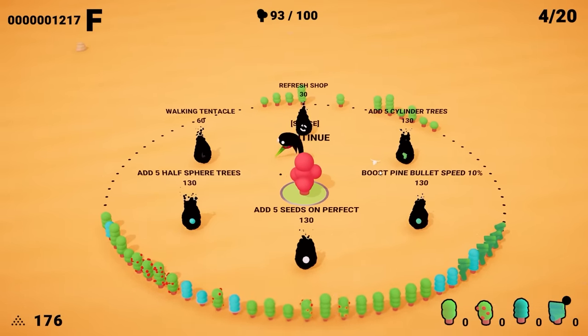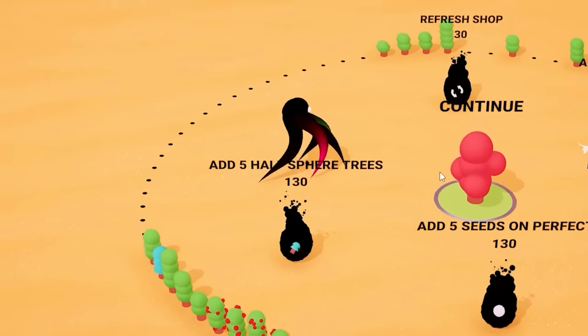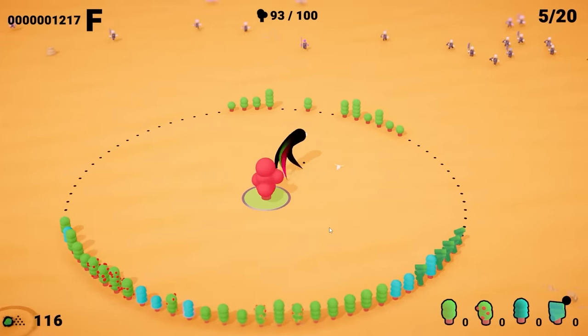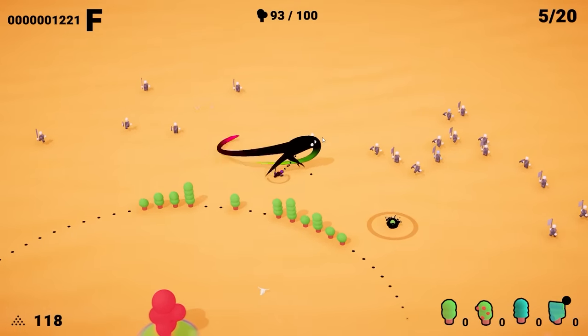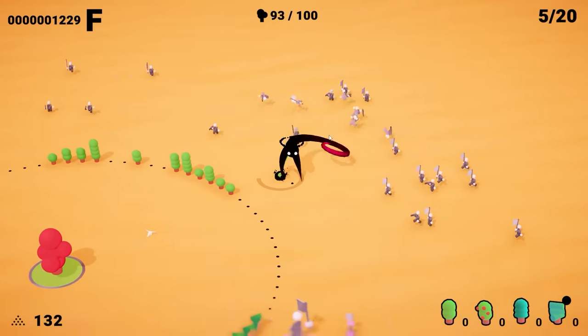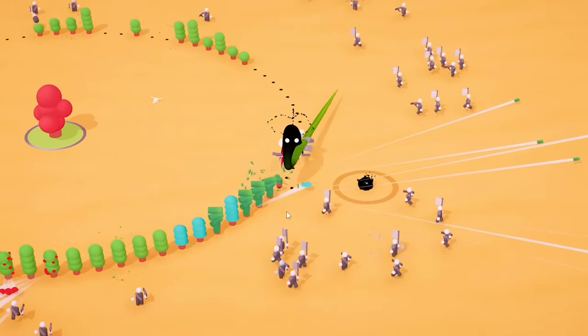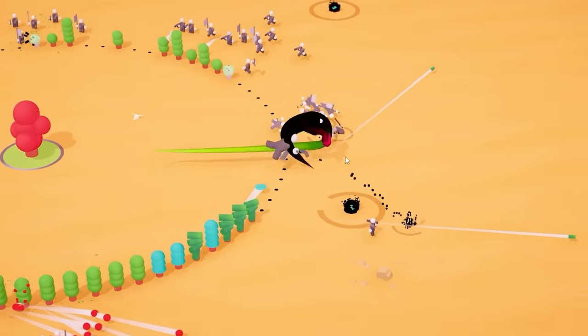We're going to refresh the shop — a walking tentacle! I'm intrigued and I can't help myself. Maybe that boosts speed, I'm not sure. We've got $116 left over, and we're going to save that because we're going to need to buy some better stuff after this round. That extra range is definitely coming in handy for us. The cylinder trees so far are mostly not doing anything — I don't know what their purpose is because I don't get an explanation of it.